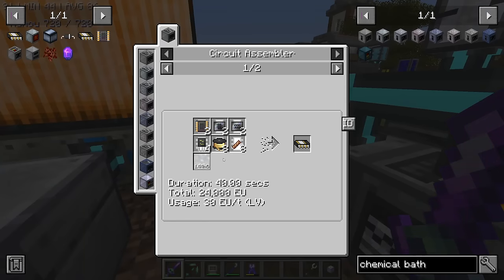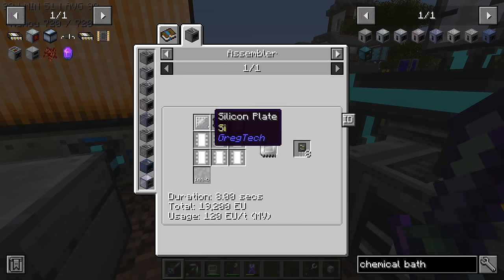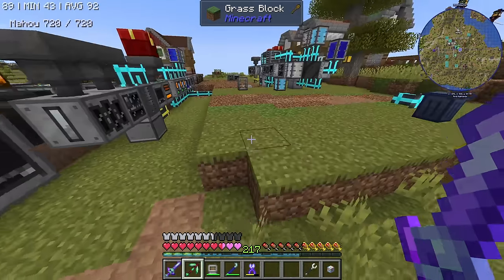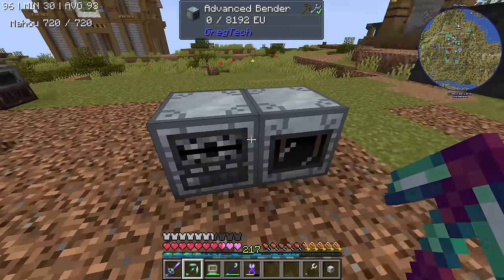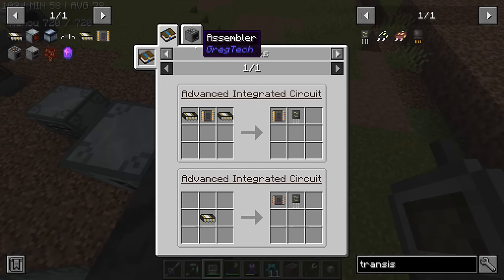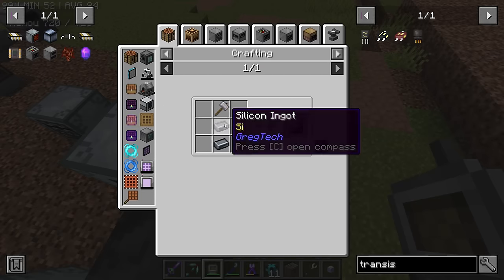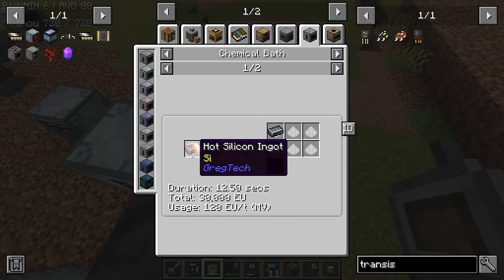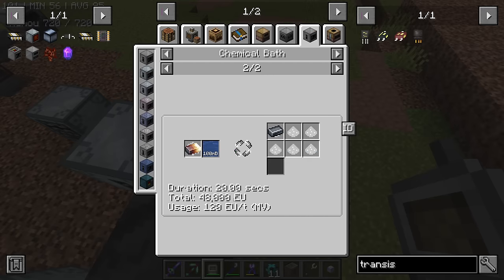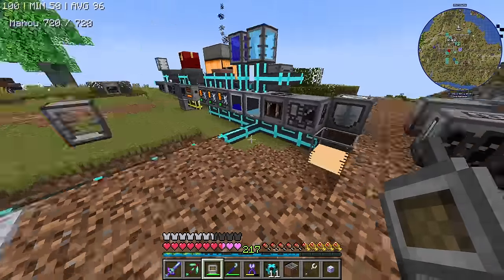Then use the good integrated circuit to make the advanced integrated circuit, which is HV. That is the plan. I don't think there is going to be a huge problem except for the transistor — it does need silicon plate, and I had to make two new machines: a bender and a chemical bath. In order to make transistors, what we need is silicon plate. Silicon plate comes from a silicon ingot, and silicon ingot is hot, so we need to cool it down inside a chemical bath using water. Then you cook the silicon to get the hot silicon. The bender is just for making the plates.